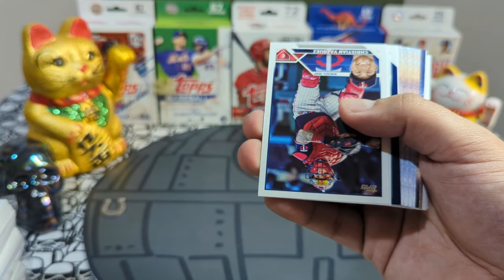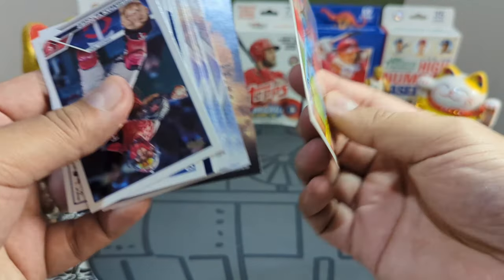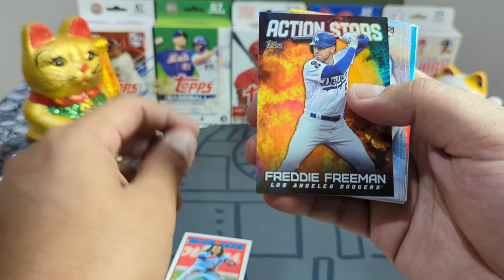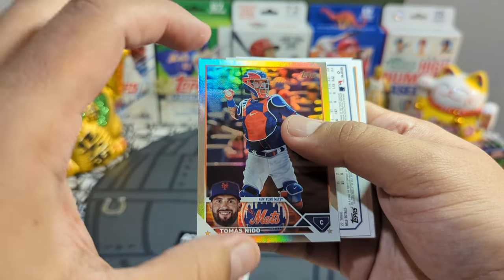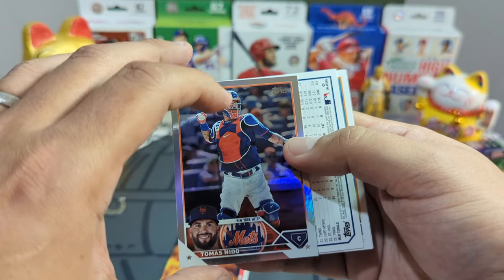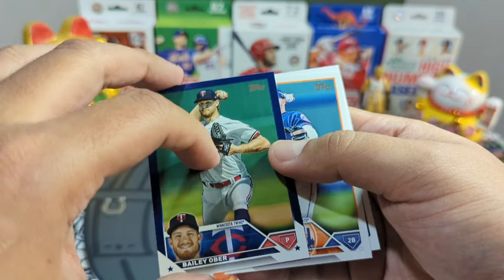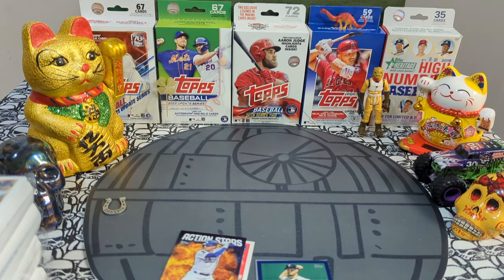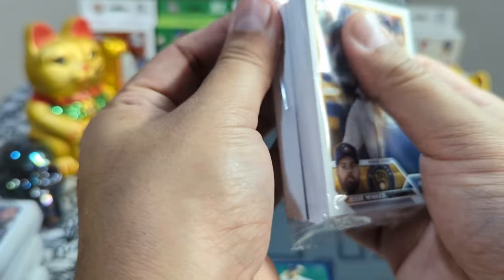Alright, come on baby, give me some heat! We have a Vladimir Guerrero Jr., a Freddie Freeman, a Thomas Nido — very nice, going out to the Mets. We got a Bailey Ober blue, and the rest is base.